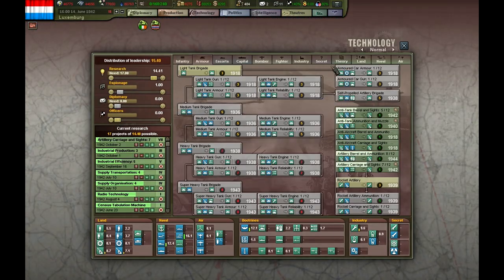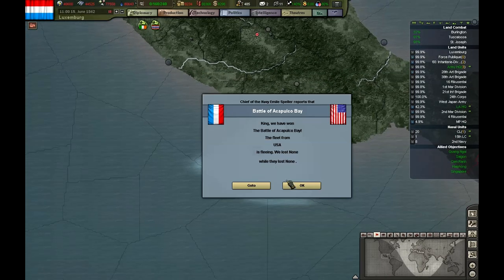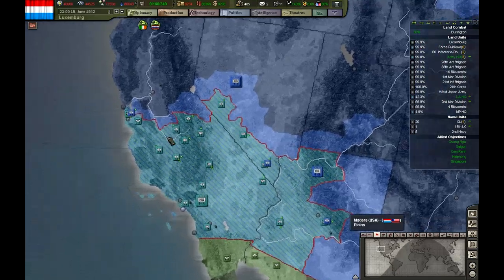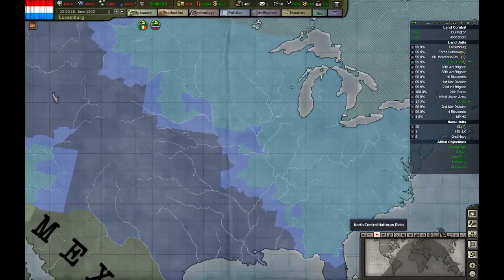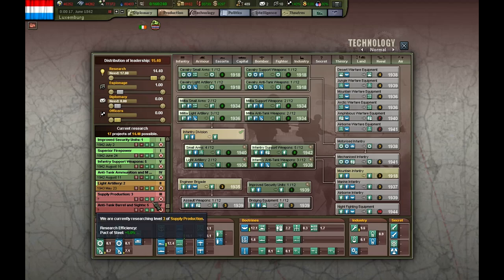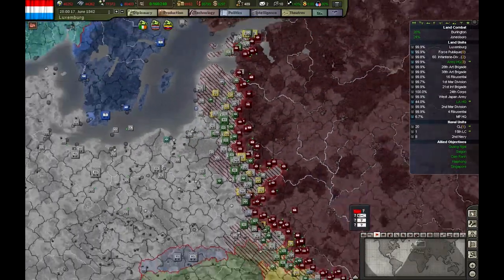Okay, we have one officer. I should tell you if you need to research. Payback time — the transport escaped and I'm not going to waste time pursuing it. This is a 1936 tech level which is a problem. This is becoming a real problem.